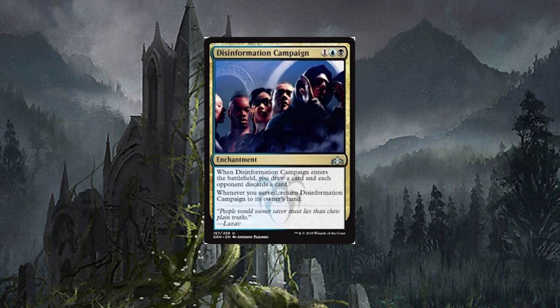Disinformation Campaign — three-drop enchantment. When it enters the battlefield, you draw a card and each opponent discards a card. Whenever you surveil, return Disinformation Campaign to its owner's hand. You can repeatedly get rid of cards in your opponent's hand while gaining card draw. I'm all for it — cool card.